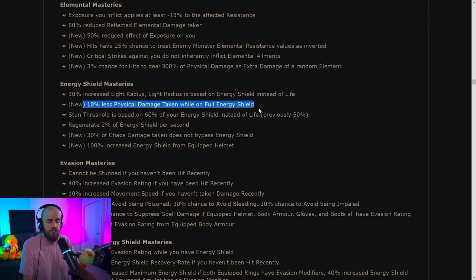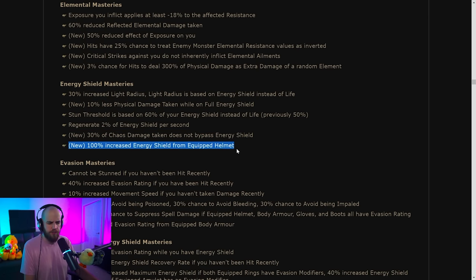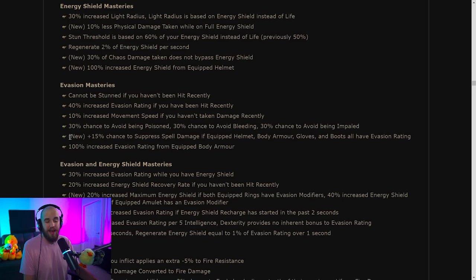Under energy shield masteries: less physical damage taken while on full energy shield — useful for builds that use energy shield as a mana source, for that very first hit when you're at full ES. There's 30% of chaos damage unable to bypass energy shield, which was moved from the armor/energy shield mastery. Also increased energy shield from your equipped helmet, which is pretty good.